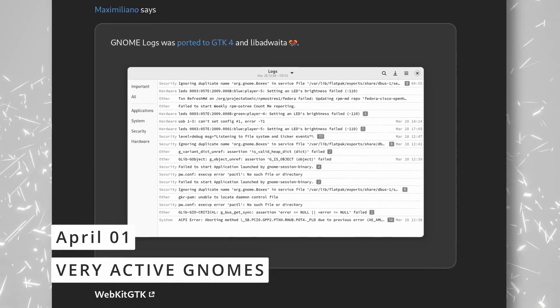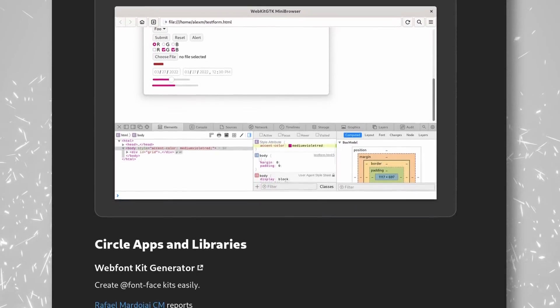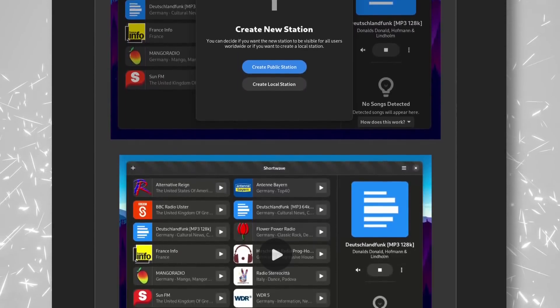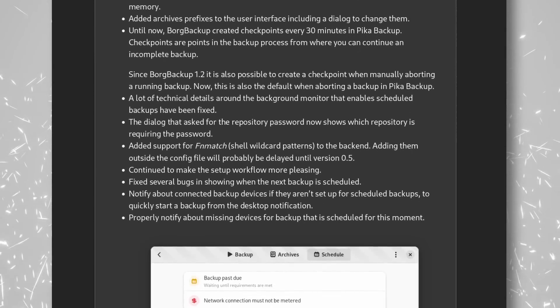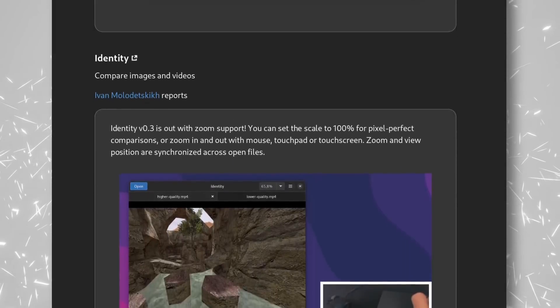Various GNOME developers and app developers also made progress last week on a bunch of apps and components. The GNOME Logs app was ported to Libadwaita and GTK 4, and WebKitGTK, the built-in rendering engine used by GNOME Web, now uses widgets that resemble those used in Libadwaita, and it also supports CSS accent colors. Shortwave, a web radio player, can now add local stations, and work continues on Pika Backup with a lot of improvements. Identity, the app that lets you compare two files side by side, now supports pinch to zoom with the touchpad. And there's an interesting app called Just Perfection that lets you customize the GNOME shell and disable UI elements. I really feel like the release of Libadwaita and GNOME 42 and GTK 4 has really kicked things up a notch in terms of app development.